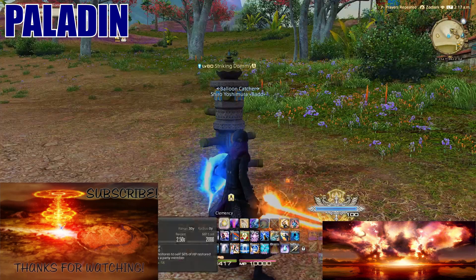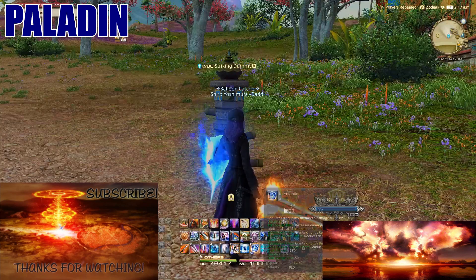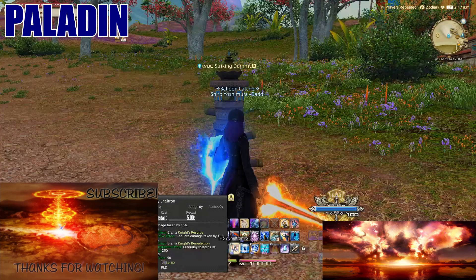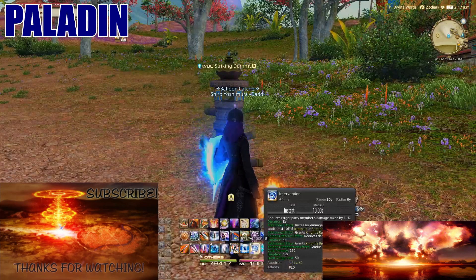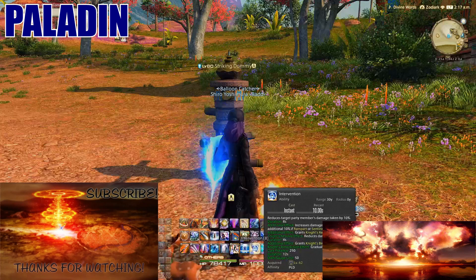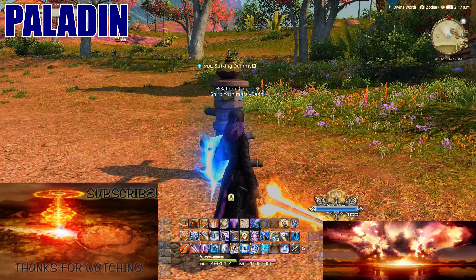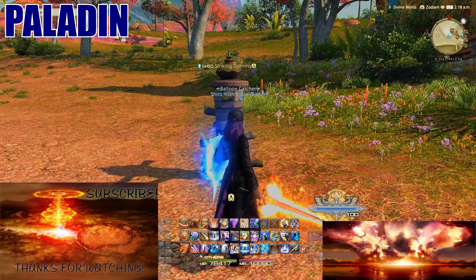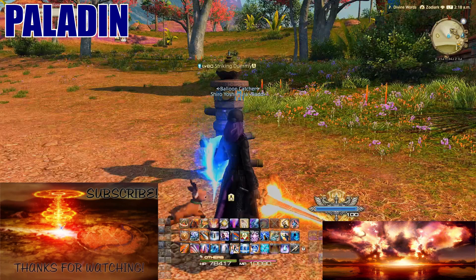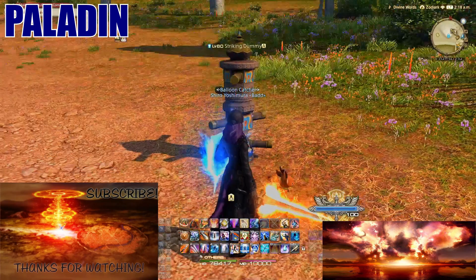As a Paladin you're a tank with a lot of healing always ready — the spell Clemency lets you heal yourself or other people. You can also shield yourself for more mitigation, cover other people, or give party members regeneration. It's a great job for solo or duo content. Your damage output is the lowest of all tanks, but that only matters at the highest competitive level.